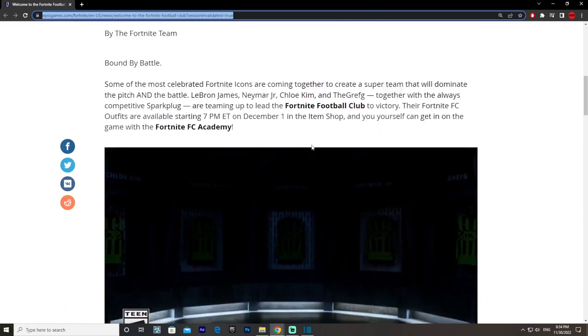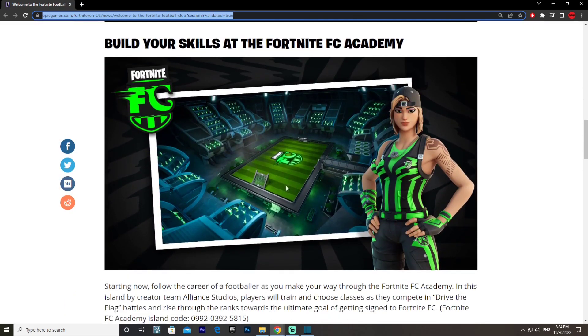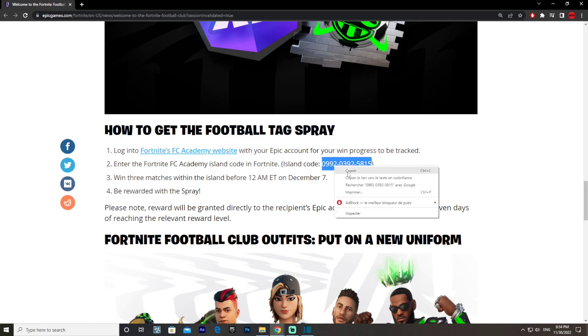Once you've done that, just go to this creative island right here. This is the island and you're going to need this code to go to the island. The code is 0992-0392-5815. I will also leave the code in the description box below so you can copy and paste it, then put it in the discovery tab in the playlist and the island will pop up.